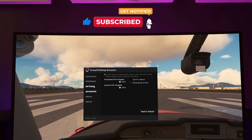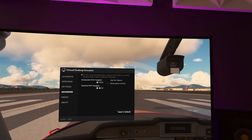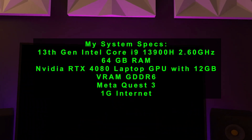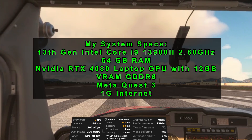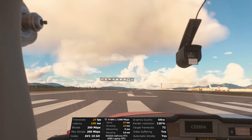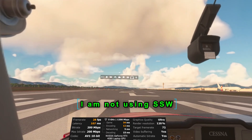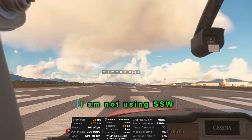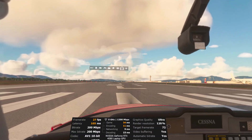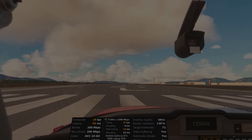I'm going to go ahead and get started here in VR. Right now I have it turned off, it is at 100 percent. I'm just going to adjust my seat here. This is about normal — what I normally get — about 28 to 30 frames per second. I do have my settings in a combination of medium, high, and ultra.